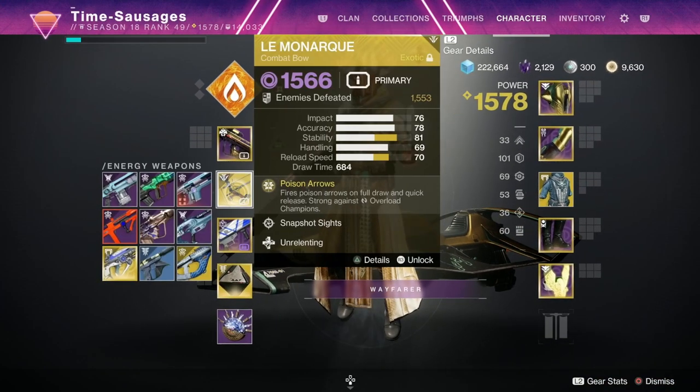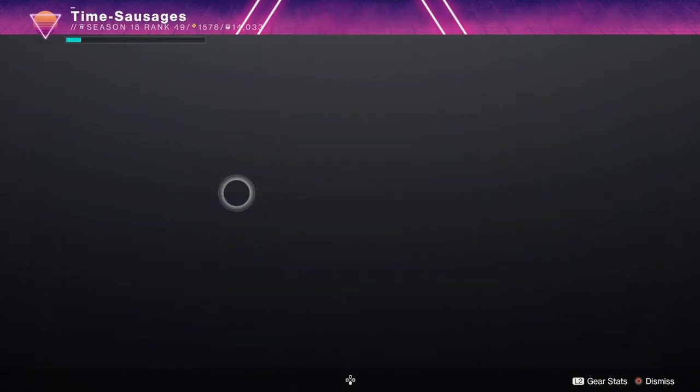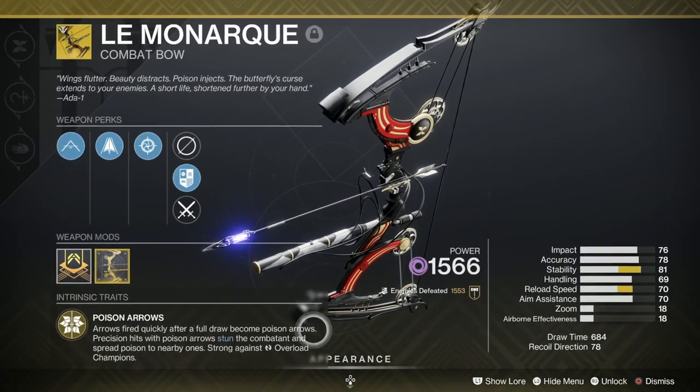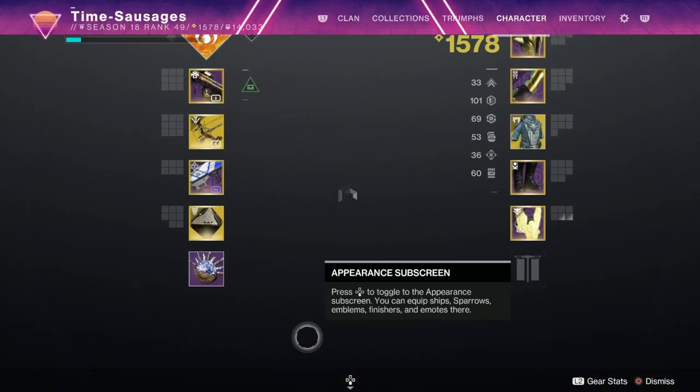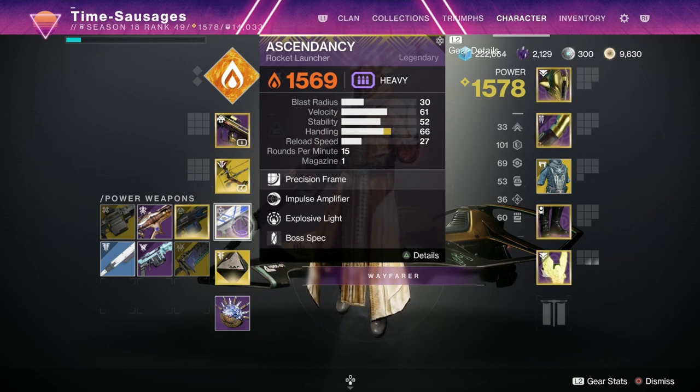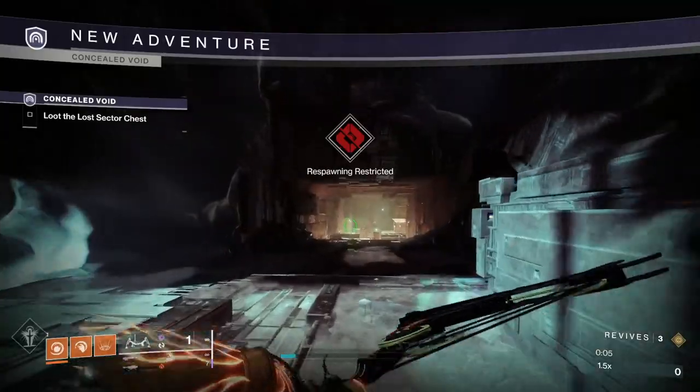I'm using my Le Monarque Bow. This is how I'm dealing with Overload Champions because it has Intrinsic Overload this season, and it's fantastic for Void Shields as well. I've also gone for an Ascendancy Rocket Launcher, which is Solar — so you can take down Solar Shields and administer kick-ins, since there's quite a lot of distance killing in this Lost Sector. I really enjoy these Europa Lost Sectors — they're fantastic.